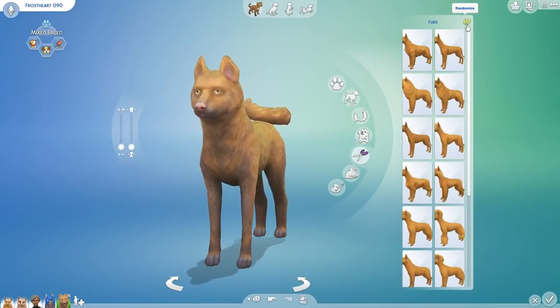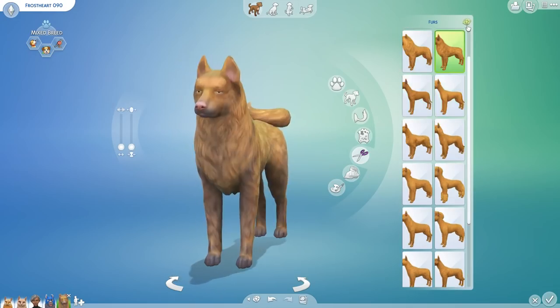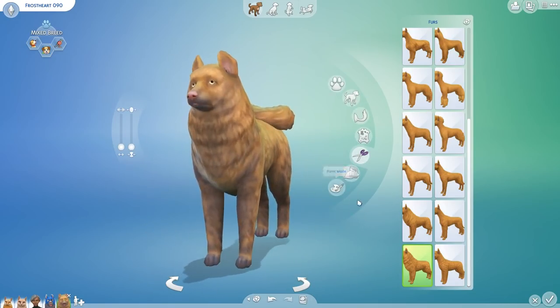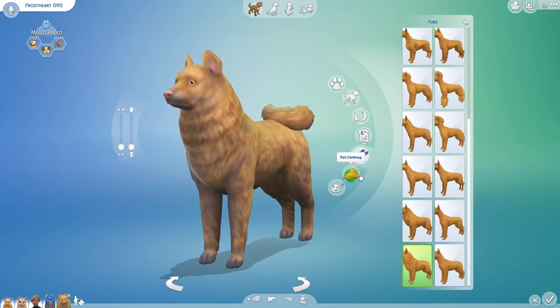Let's see what type of fur we are going to have. Alright, I like the fur! I like that we have a lot of fur going on. Oh, there we go, Frostheart. In the end, you do look kind of like a normal dog, but I will take it. You are a beautiful, beautiful dog and maybe we'll balance out some of Turnip's uniqueness.